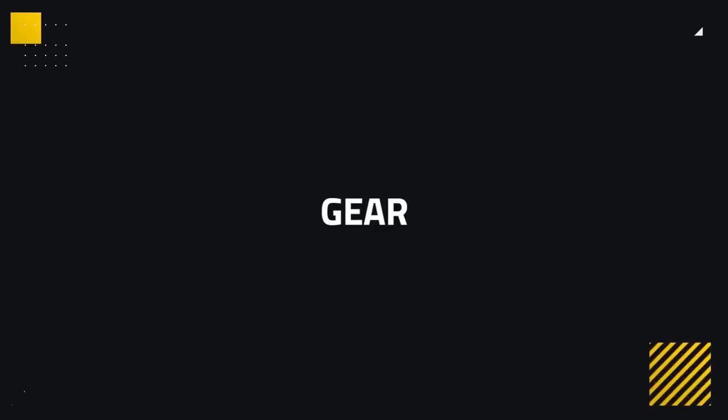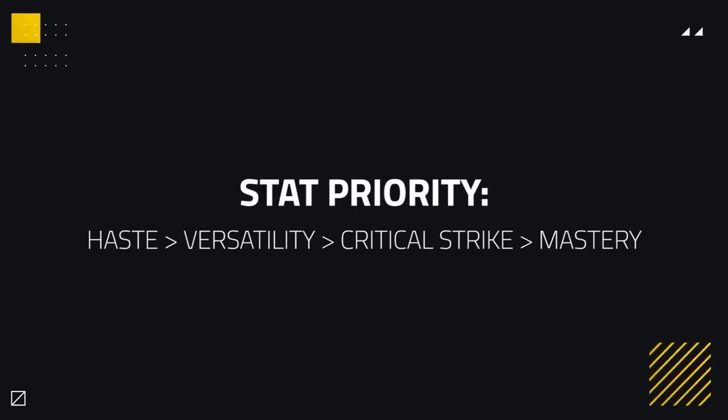Moving on, our next section is going to be on Gearing. We're going to be covering Stat Priority, Azerite Traits, Corruption and Trinkets, along with any other must-have pieces of gear. Kicking things off with Stat Priority, a few things have changed for Shadow. Previously our best stats were Haste and Crit. However, due to the nerfs to Auspicious Spirits, Crit is no longer the best option after Haste. So your Stat Priority is going to look like this: Haste, Versatility, Critical Strike, then Mastery.